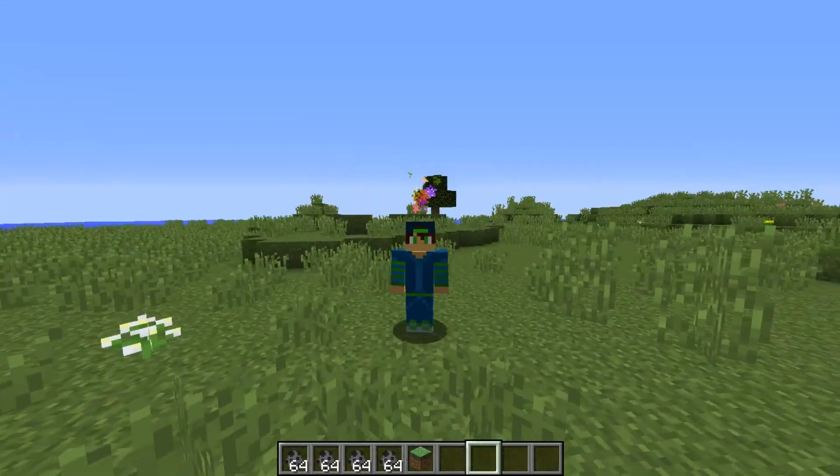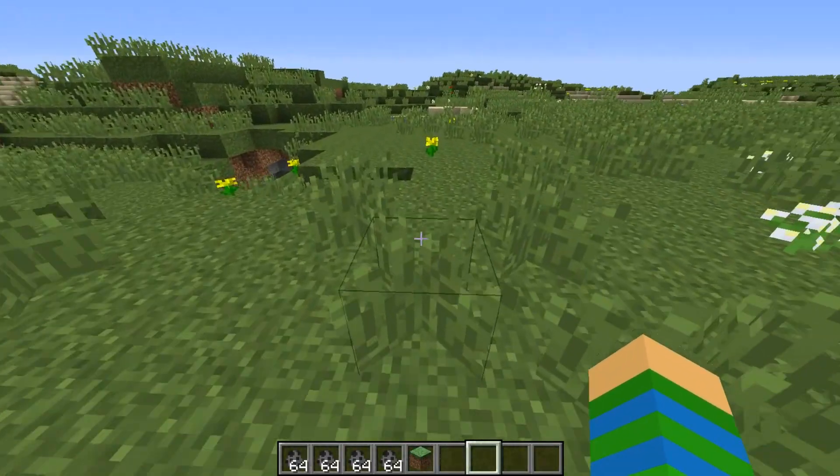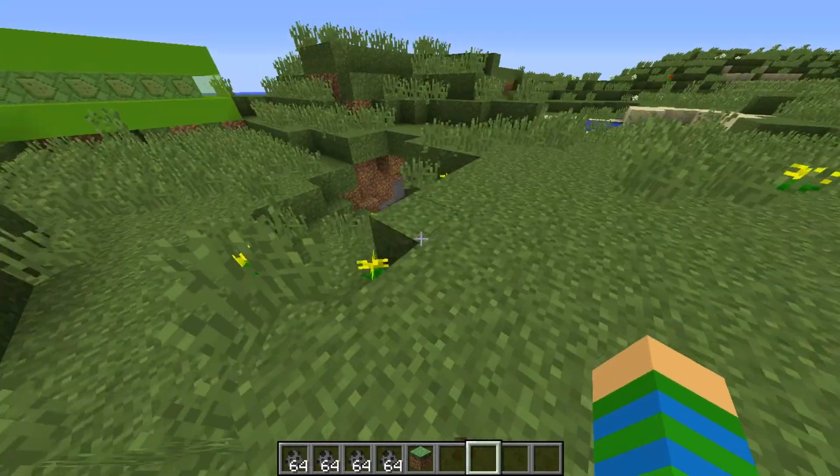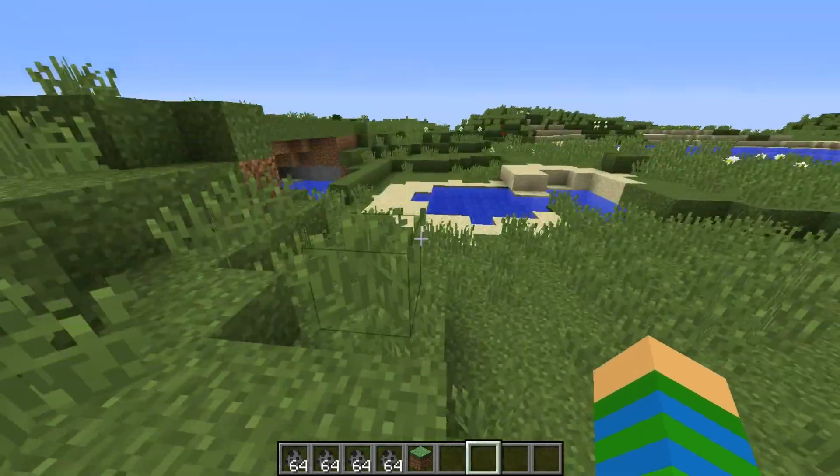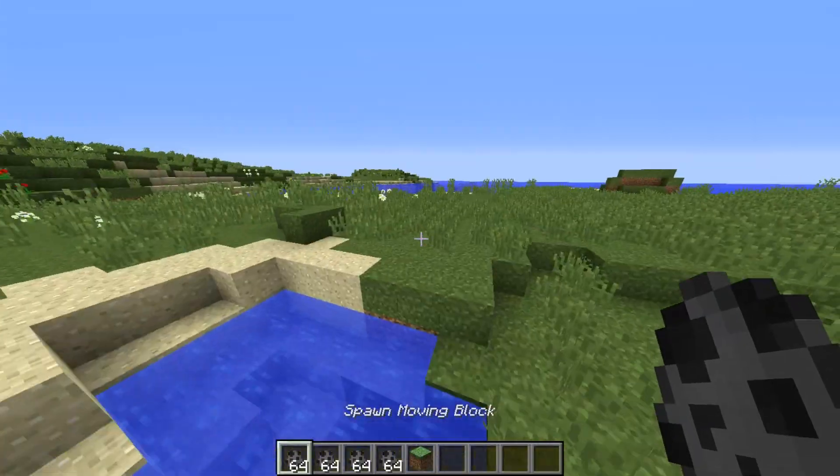Also, now I have a particle above me to show that I can move every block. So as you can see, every single block moves, even grass. And these blocks are not affected by gravity, though - only sand and gravel are.